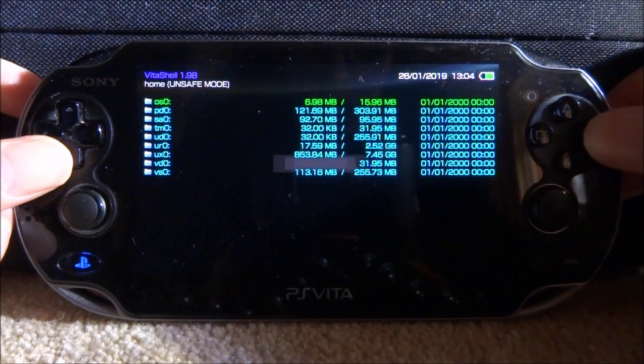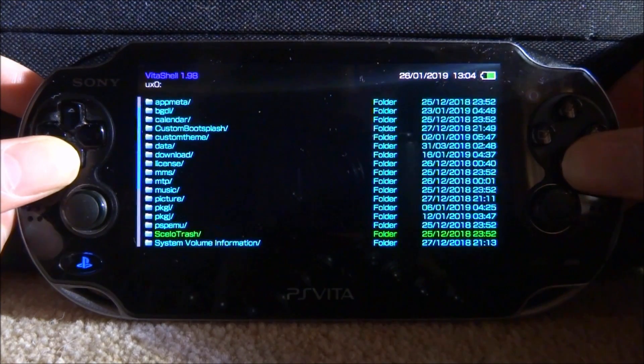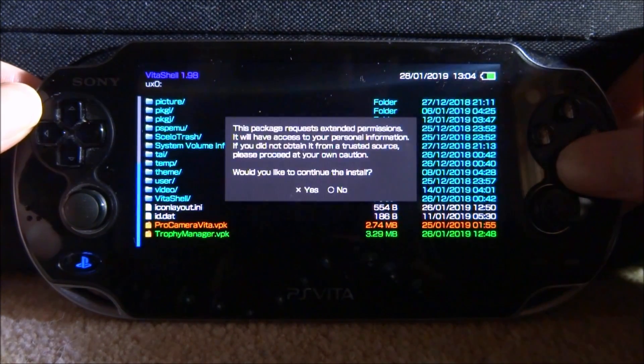Back on our PS Vita, let's go and install the program. Go onto UXO, scroll all the way down, look for trophymanager.vpk, press X, X again and it should start installing.